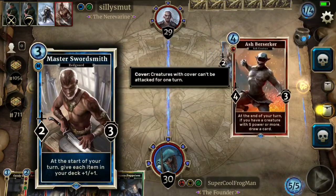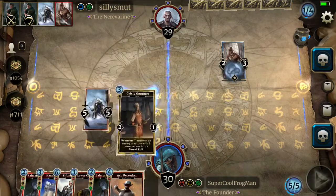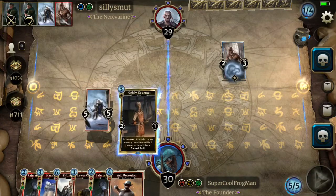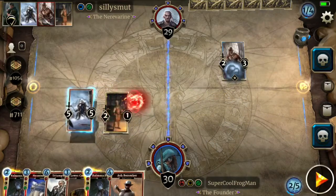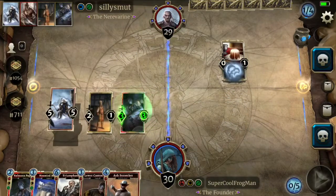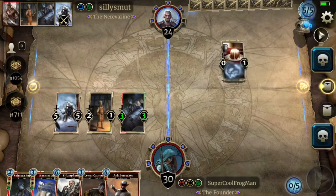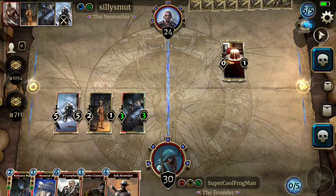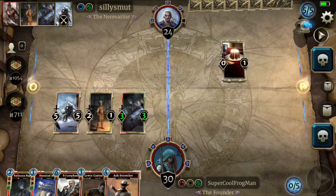That's plus one to each item in your deck, so we're going to turn that fellow — I will prepare something special — into a delicious sweet cake and play the Puppeteer. And that was a good play for us. Next turn we can play Haunted Manor, Lower Canton Smith. I think that's a decent play.